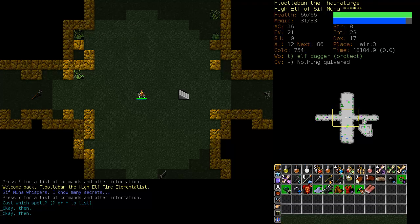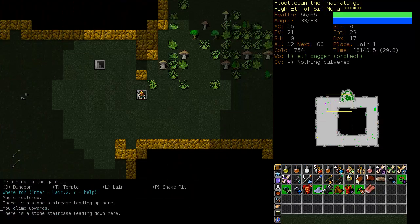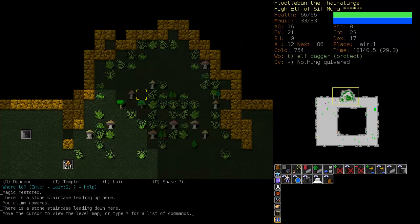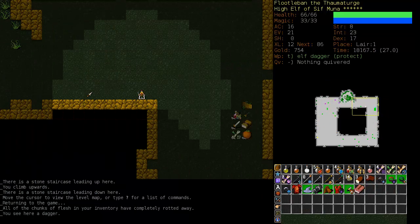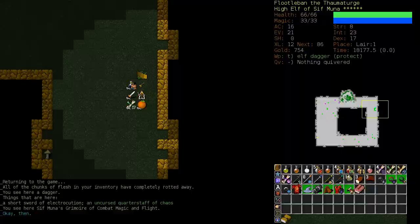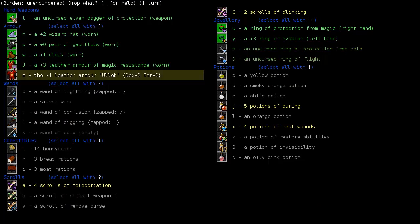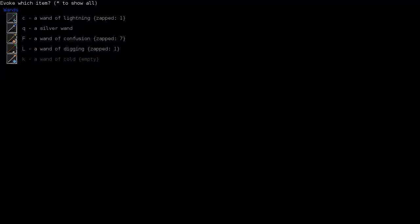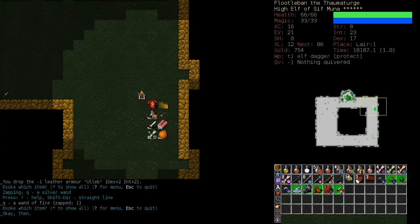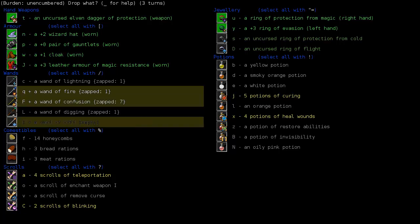Nothing else to choose from. Did I make a stash? I think I did on lair one, so let's just go back and drop this book. We have Orb of Destruction and Fire Storm already. Let's get rid of this book, and we will also drop this armor. We'll test out these wands as well - Fire, we'll drop the Fire Wand, and the Confusion Wand, and the Empty Wand of Cold.